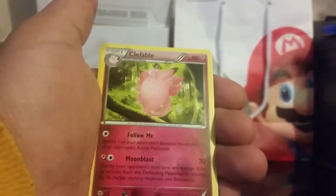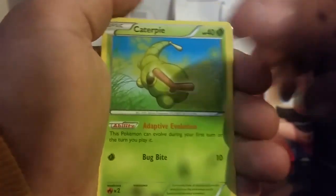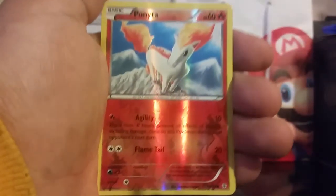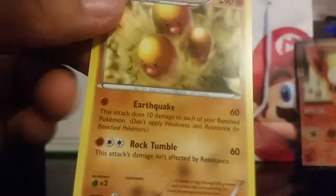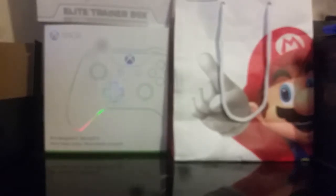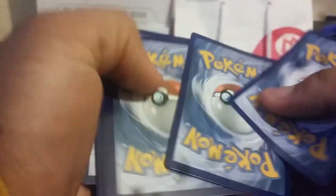Charmeleon, Clefable — sorry, Maintenance, Caterpie, Meowth, Rhyhorn, Ponyta, Reverse Ponyta, and a Flareon EX, guys, followed by a Dugtrio. That is four EXs — can you believe that? Four EXs! We are on a roll. This is a hot box, if I do say so myself.